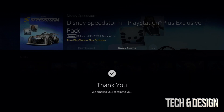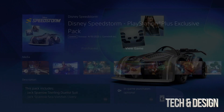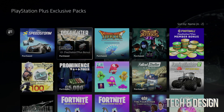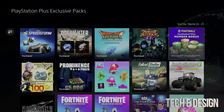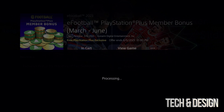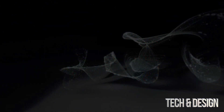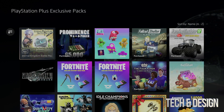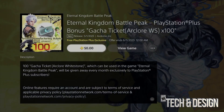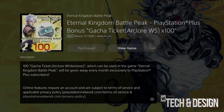We just press Continue and move on. Here we have a few more — some of these bonuses are really good, others aren't the greatest. Let's keep moving and add this one — confirm purchase, processed, go back.